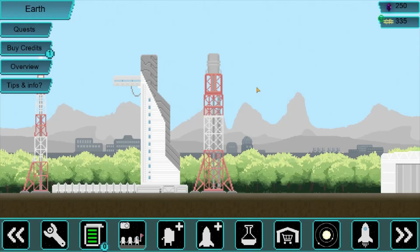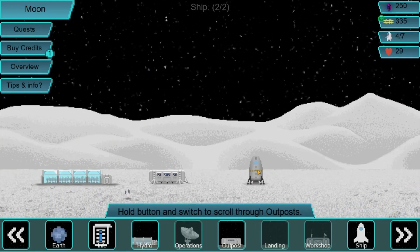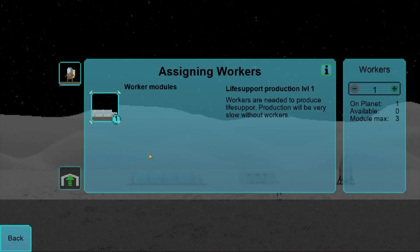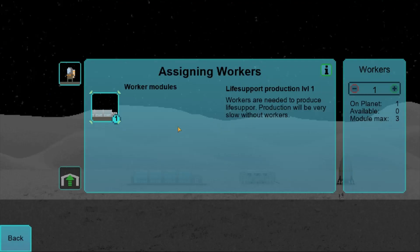Hello and welcome back to Tiny Space Program Take Two with Gregor the Only. Last time we set up a base on the moon. We've got hydroponics set up, and we have one worker in there, so we're making two life support every hour.